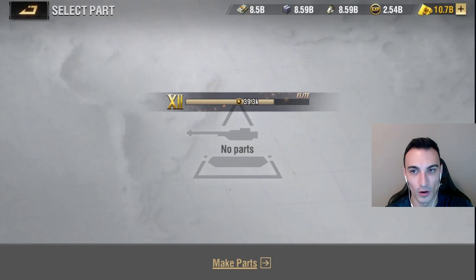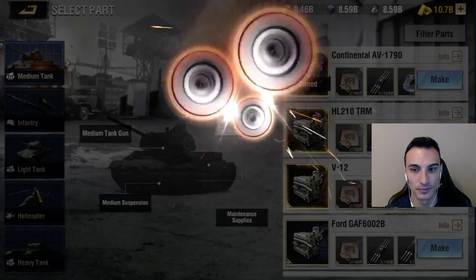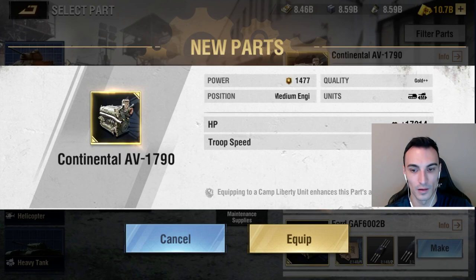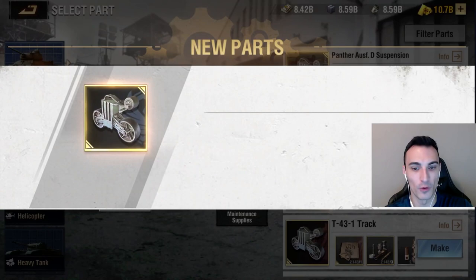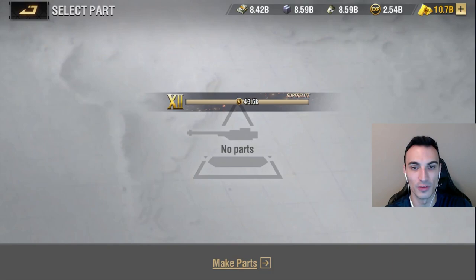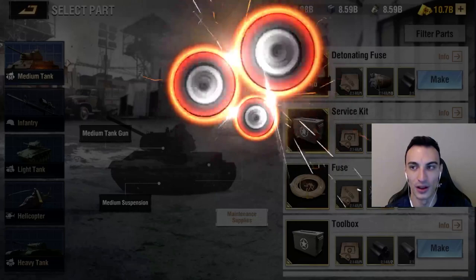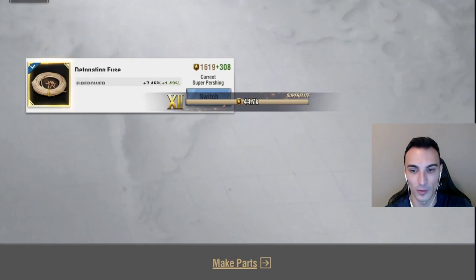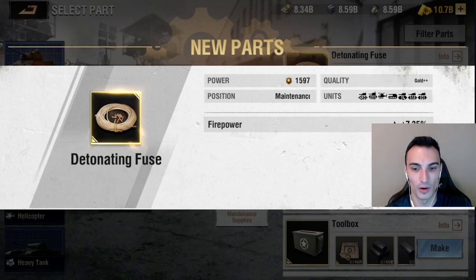We've crafted our gun, we're going to go ahead and equip that. We're going to go over here to the engine and craft that, then equip it. Let's go to suspension and make that as well. When I did this before making this video, I only did this using the gun part — I did not do this using any of the other parts or maintenance supplies. So we are going to walk through this together and learn together. We're going to make our last maintenance supply part and equip it. So we've got our parts made.